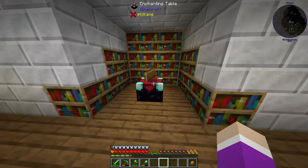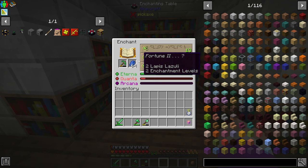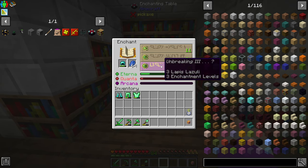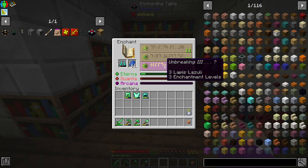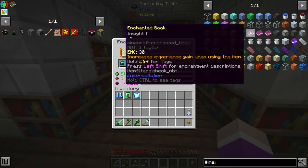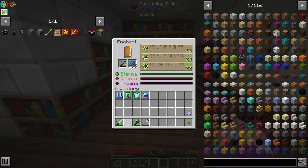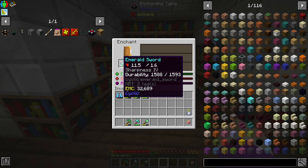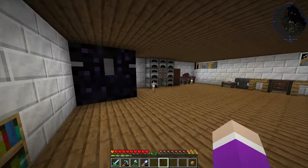We just need to get ourselves some lapis and start enchanting. I'm hoping to get at least mending on everything - if I have to set up a villager for mending I will. I got fortune two - not necessarily what I wanted, I'd like fortune three. Let me check the armor: protection three, unbreaking, insight which increases experience gained while using an item, mana regen, ender disruption, sharpness four, efficiency, soul bound, and silk touch - why not.